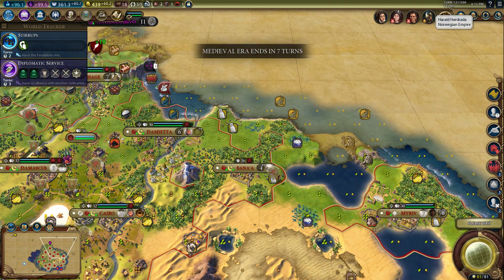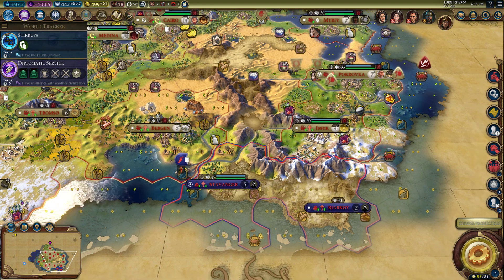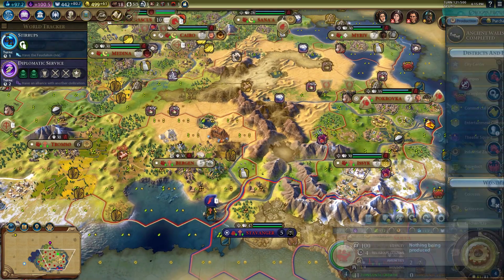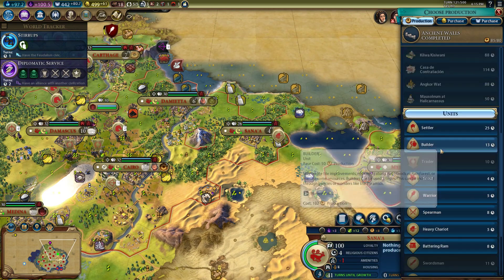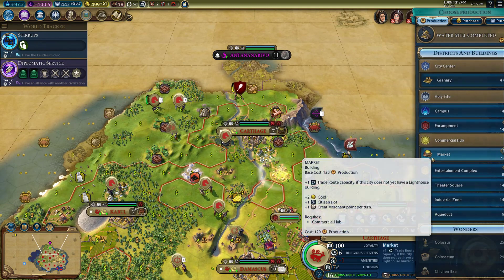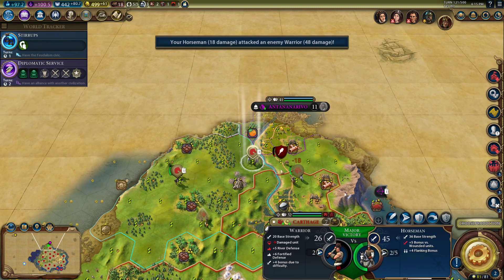Harald is basically neutered over here — he can't be doing too well. Oh, he's actually getting loyalty on us now. I need to grow this city more — we need to grow both of them just to put loyalty pressure on him. I'm tired of him thinking that he's decent over here, because he's not. The only reason he still exists is because we were too lazy to make him not exist.